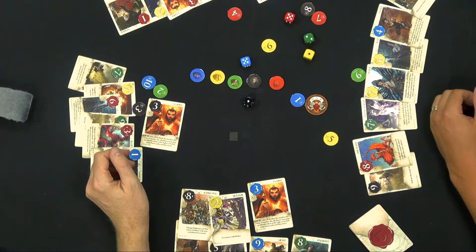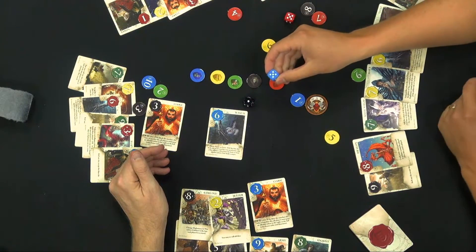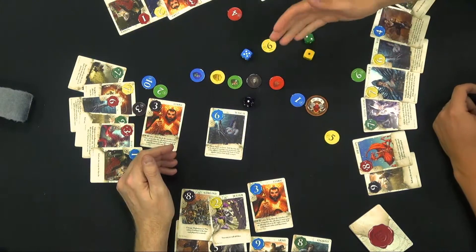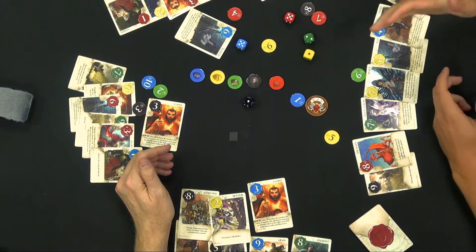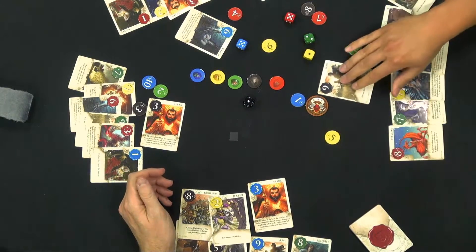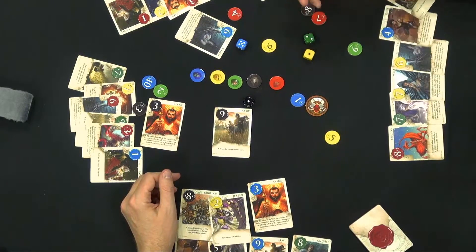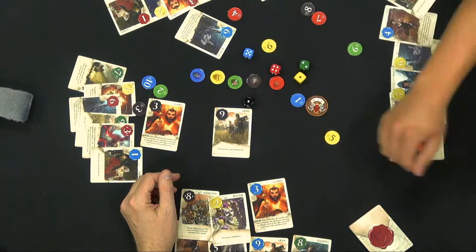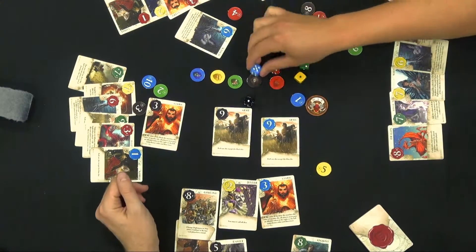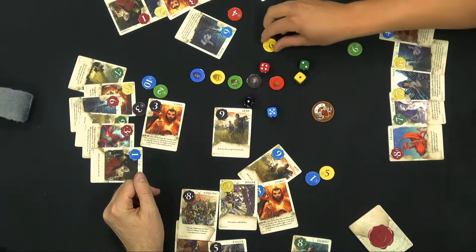The next player plays a witch — they're at 11, pretty good. The witch's effect is: choose higher or lower and roll the matching die, and if you're right you win a token from the bank. He would have chosen lower because it was a five, but he failed because it was tied, so he doesn't win his token, but he's still on 11, which is decent. The next player plays his army — he's at nine plus the black die is 10 — and gets to roll any die except the black die. Now the final player rolls his die and is at 14. He'll win the round, win his bet back, plus he gets the token in the middle.